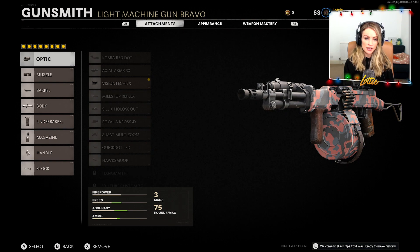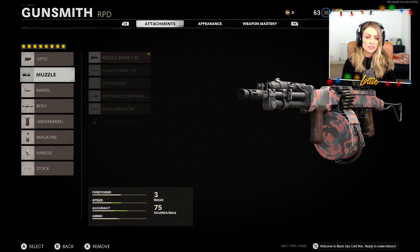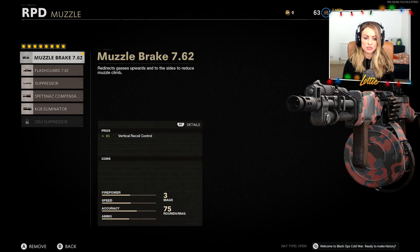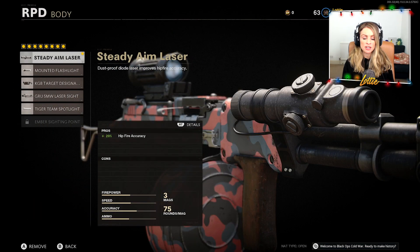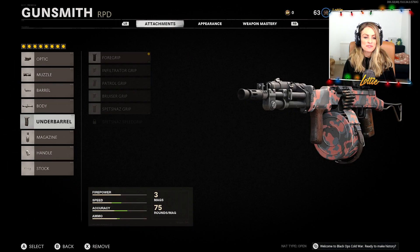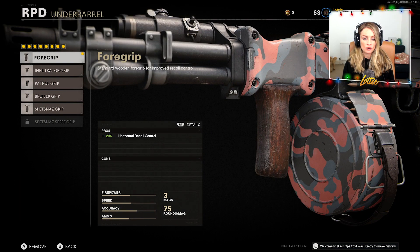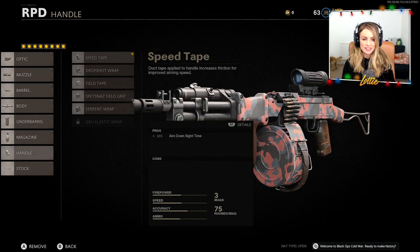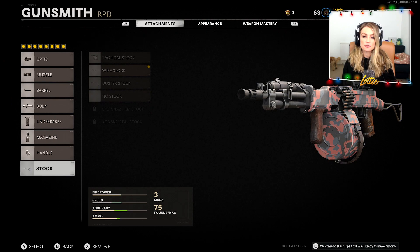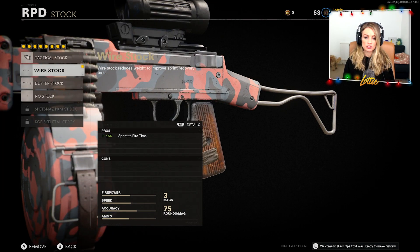For the class setup on the RPD, this is what we're going to be experimenting with. I've opted to go for the perk Gunfighter so that we have three more attachments for the weapon, so we're basically maxed out on attachments. For the optic we have the Vision two-times scope, the muzzle brake 7.62 for vertical recoil control, the 16.5 inch cut down barrel for increased shooting movement speed, the steady aim laser for increased hip fire accuracy, the foregrip for horizontal recoil control, the fast mag for reload quickness, the speed tape for increased ADS time, and the wire stock to increase sprint-to-fire time. Without further delay, let's jump into the gameplay.